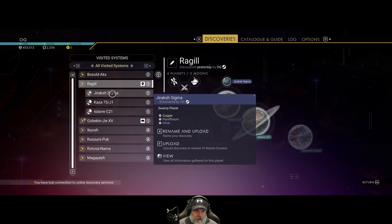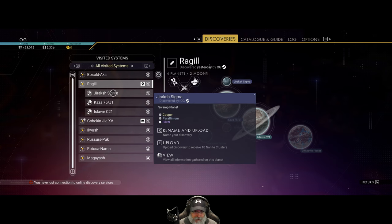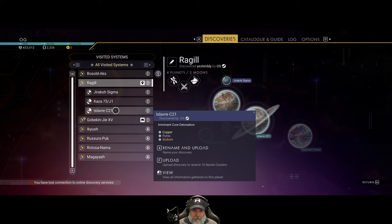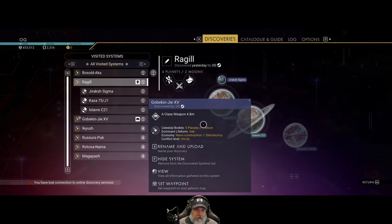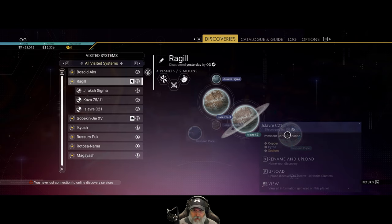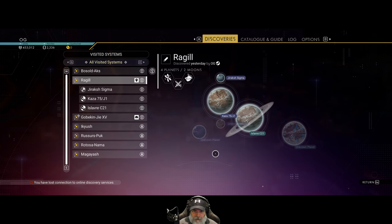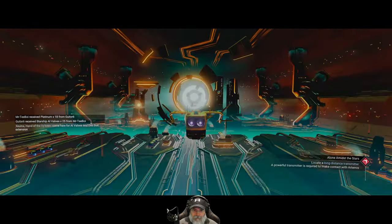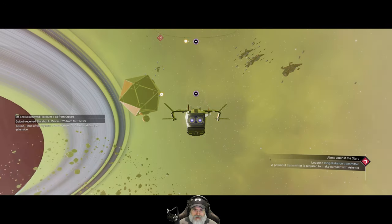Jaraksh Sigma is a swamp planet. I can't remember if we were taking environmental damage here or not - even if we were, it's probably toxic and we have that really good toxic shield. This has aggressive sentinels, and this is a really hot planet - I already spent a bunch of time down here because I needed pyrite, and this planet sucks. Volcanoes erupt and fireballs land all over in there. I'd like to find a planet with some chlorine - that's the one element this system doesn't have in my database.